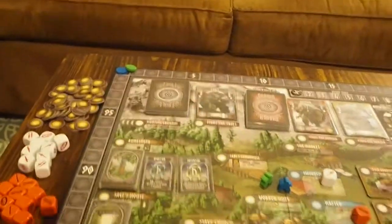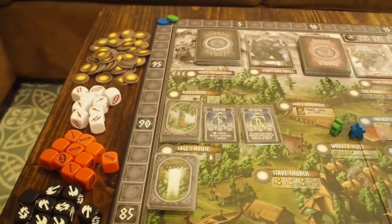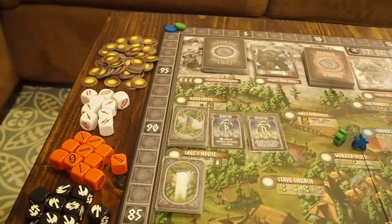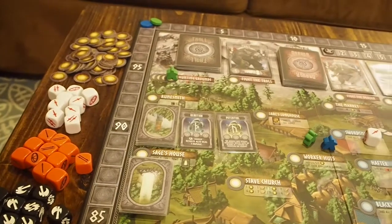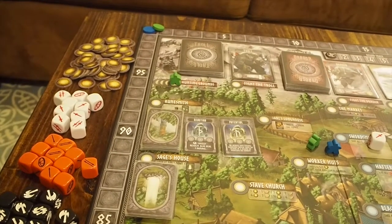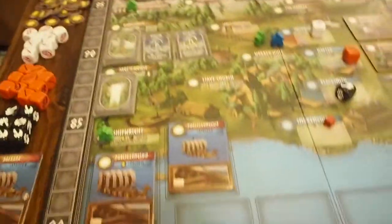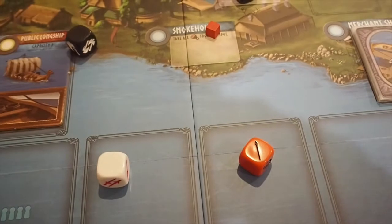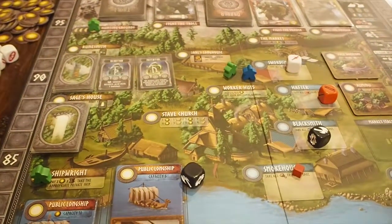The hunting grounds let you get more food for journeys. There are four circles here so all players can use this spot — no limit on how many people, though each player can only place one meeple. Say you have three warriors: place your meeple, assign however many dice you want to the hunt, roll them, and however many hits come up is how much food you receive. For example, rolling one spear gives you one food from the supply.